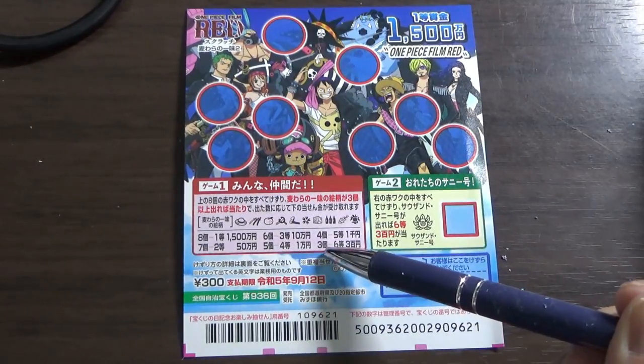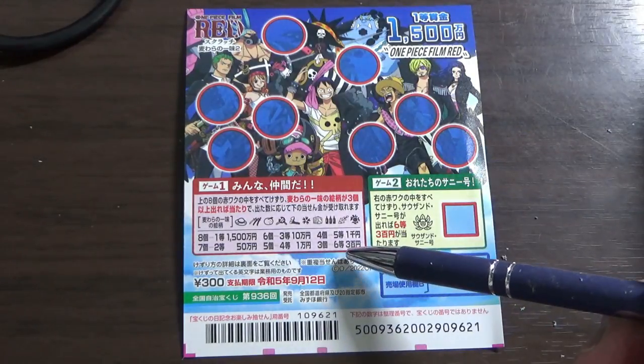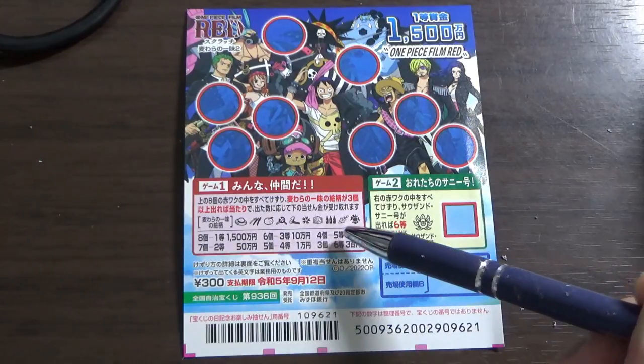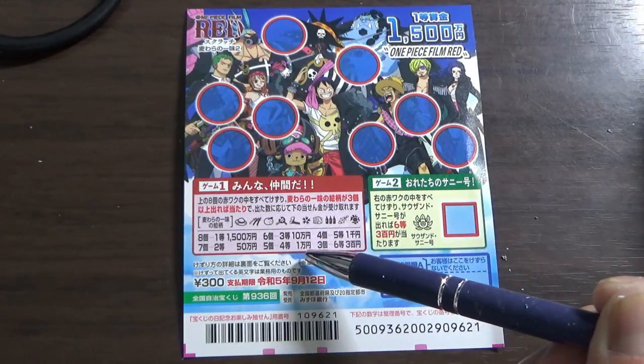You need to find at least three of these ten pictures in any of these orbs to win the sixth prize, Sen Byaku-en. If you find four pictures, that is the fifth prize — you win Sen En. If you find five pictures, that is the fourth prize — you win Ichi Man En.